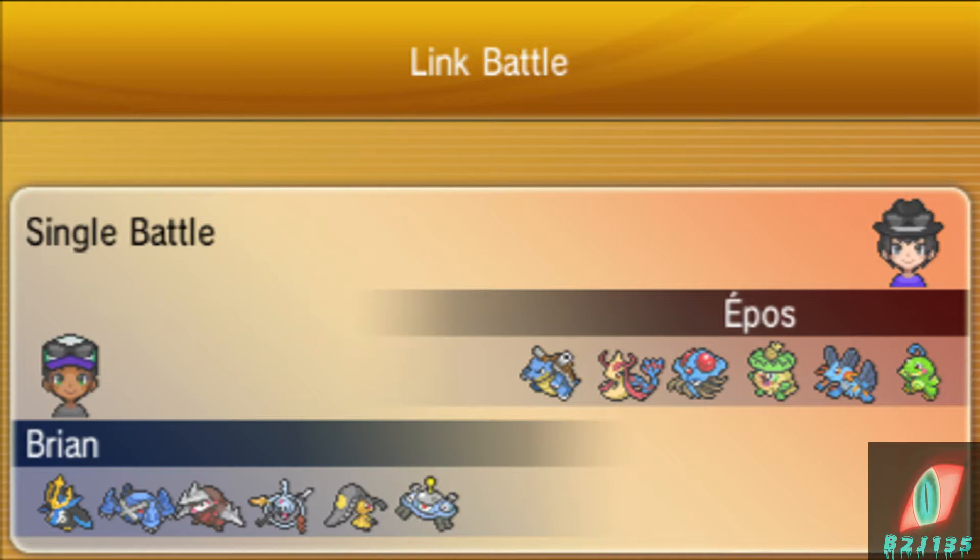I'm getting tired of OU again, same old same old, so I kind of like to switch things up — mono-type, mono-color, mono-gen, Sky Battles. I wish inverse battles were a thing. Hopefully they'll make that in Pokemon Omega Ruby and Alpha Sapphire a mode you can actually play. Same with Sky Battles. That'd be amazing.